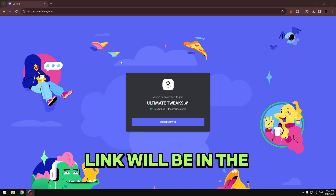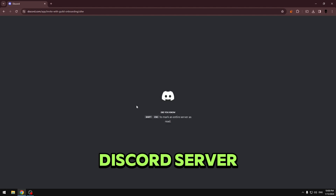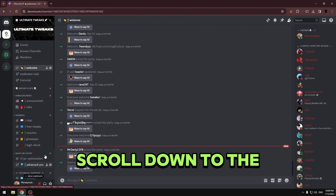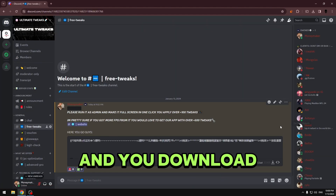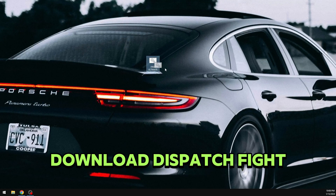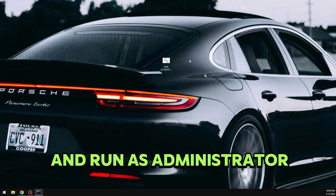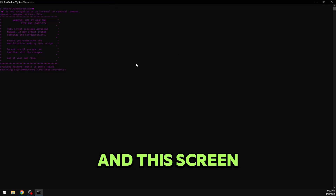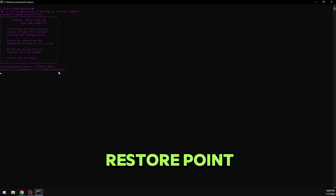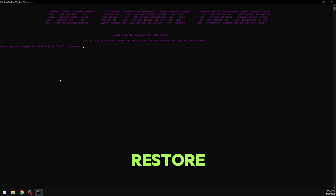The first step is to join my Discord server — link will be in the description. You scroll down to the free tweak section and download this patch file. After you download it, put it on your desktop, right click, and run as administrator. This screen will pop up and it will create a restore point, so if anything goes wrong you can restore your system.